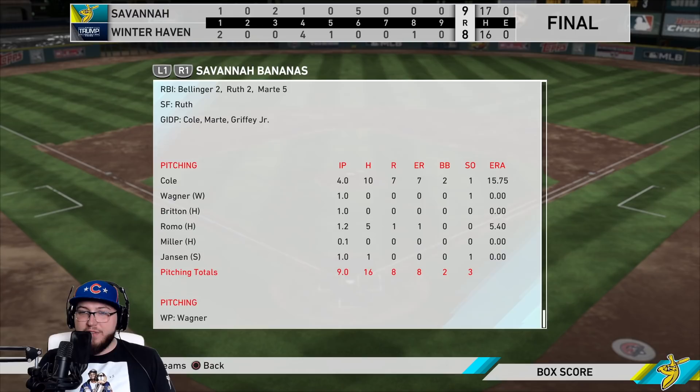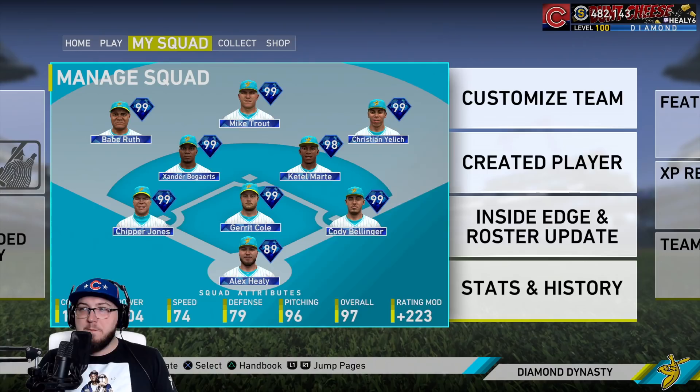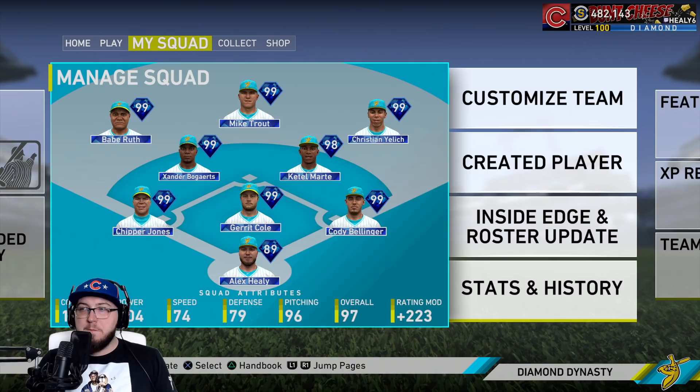Garrett Cole: four innings, ten hits, seven runs. The rest of the pen only allowed one run - Wagner zero, Britton zero, Romo five hits one run, Andrew Miller zero hits zeros across the board, Kenley Jansen one inning pitched, one hit, one strikeout - he gets a save. That's gonna do it for this gameplay. If you guys did enjoy it, make sure you hit the like button, subscribe down below. There's gonna be two videos on the screen right now - one is my most recent video, the other is a random video. This is Healy and I am out. Peace.